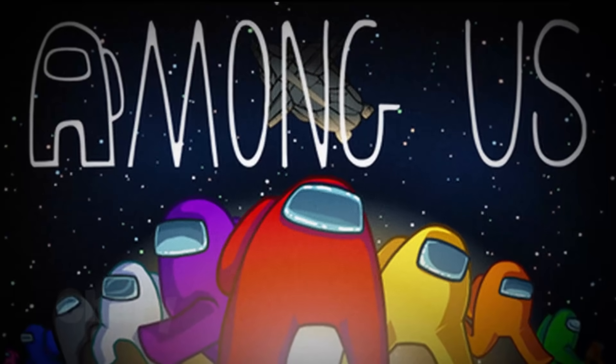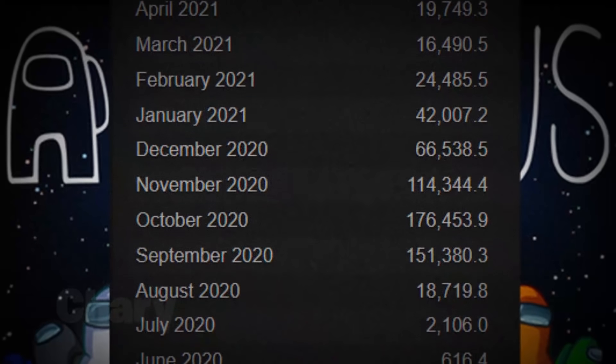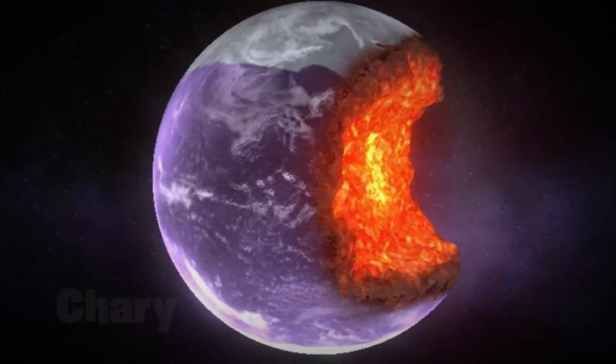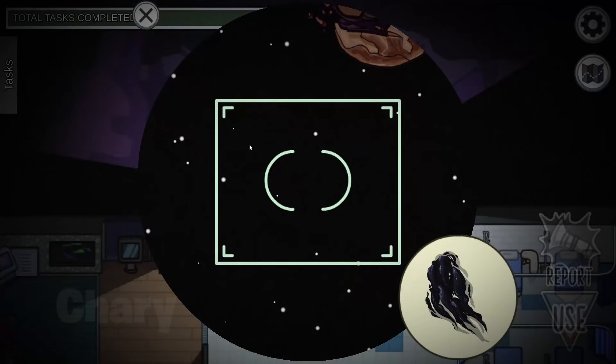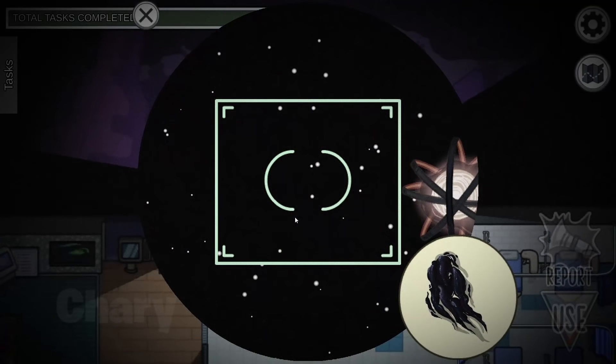Among Us is one of the biggest games in the world, with millions of players. And in the world of Among Us, there are many big things, such as Polis, one of the biggest planets in the game. And there is a telescope that lets you see many planets and strange objects in space.